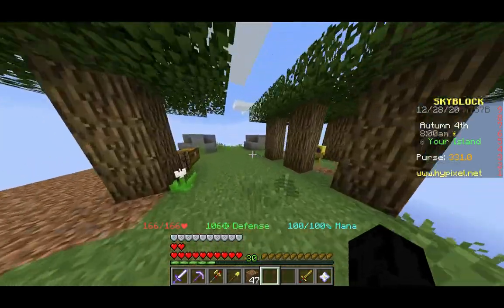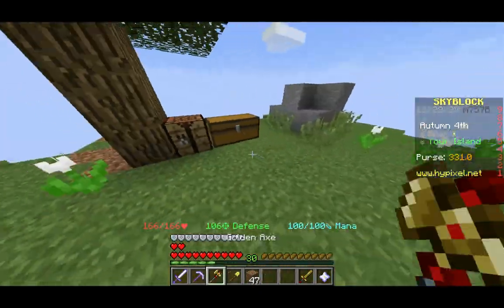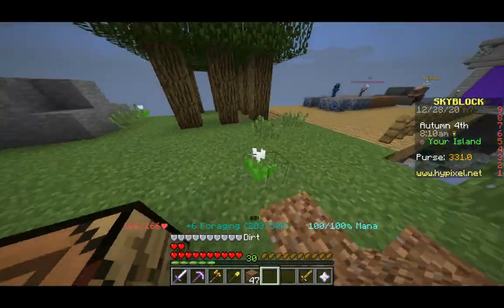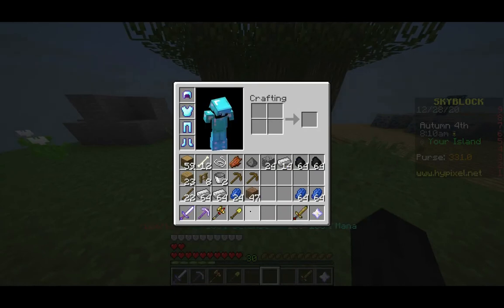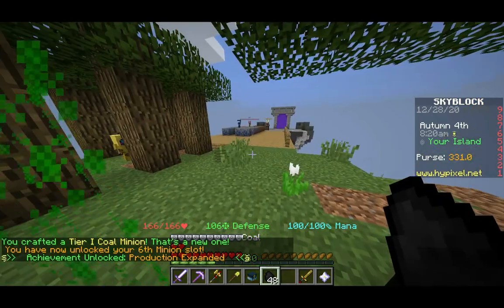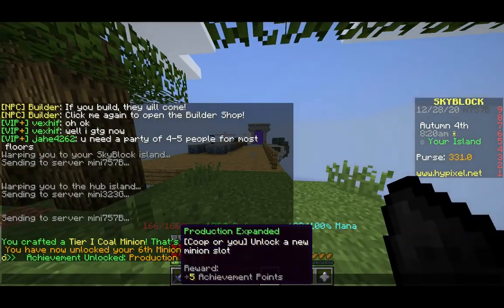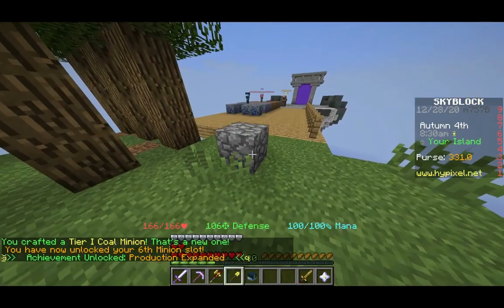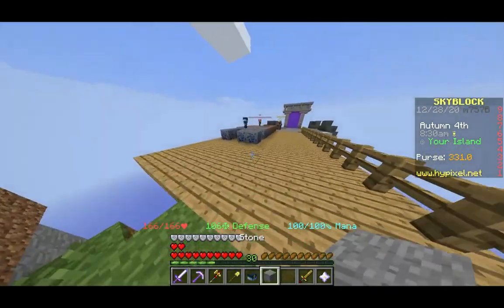Three minions so far. There's no dirt minion by the way — I've always thought that was a bit weird. Let's see if we can make a coal minion. Yay, coal minion! You've now unlocked your sixth minion slot. I got an achievement!